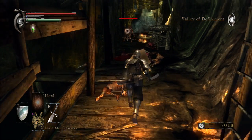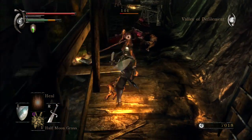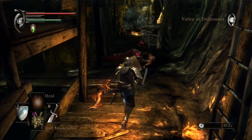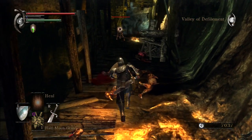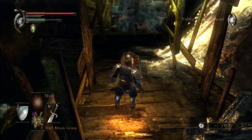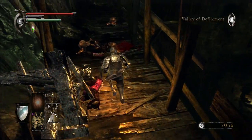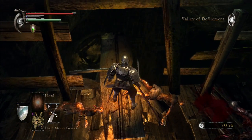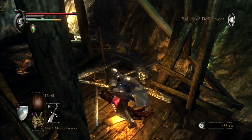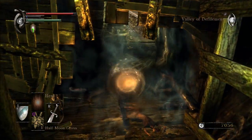The thing to do is just run forward, get the first one, and come forward. And the same again with the second one — just target him, wait for him to strike, and then go in for the attack and kill. Now we've got two options — we can drop down here, but in this instance it's probably not a good idea. There is a fog gate here — let's enter the fog gate.